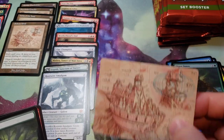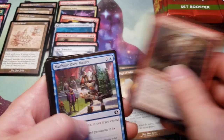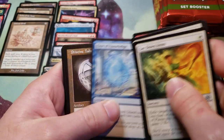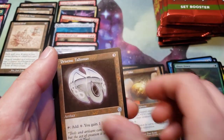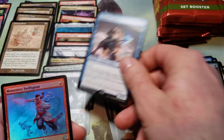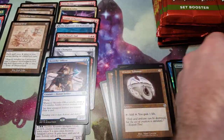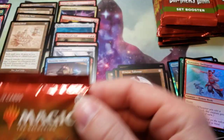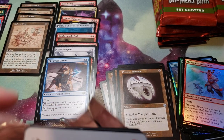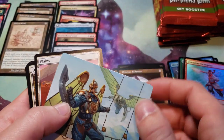We also got the Art Card for Defense Grid. We got a Foil Art Forest, Commons, Uncommons — Pristine Talisman, Sky Strike Officer, that's a good one — and a Foil Monastery Swiftspear, and a Power Stone Token. I think they might be reprinting Monastery Swiftspear a lot more recently — it was in Double Masters 2 and now it's in this.